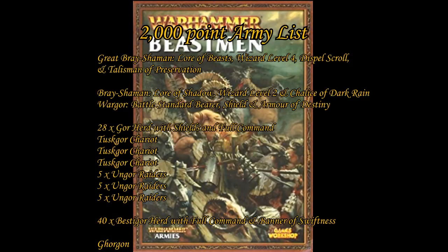Next up is the 2000 point list. This contains a level 4 Great Bray Shaman on the Lore of Beasts with a Dispel Scroll, Talisman of Preservation, and the Mark of Tzeentch — exact same as before. The War Gor BSB with the Armour of Destiny, Shield, and Mark of Tzeentch is the same too. A new addition is a level 2 Bray Shaman on the Lore of Shadow with the Chalice of Dark Rain. Core is similar: 28 Gors with Shields, Full Command, and Mark of Tzeentch; three Tusk Gor Chariots with Mark of Slaanesh; two units of five Ungor Raiders with Mark of Slaanesh; a unit of now 40 Bestigors with Full Command, the Banner of Swiftness, and the Mark of Nurgle; rounding out with a single Gorgon.